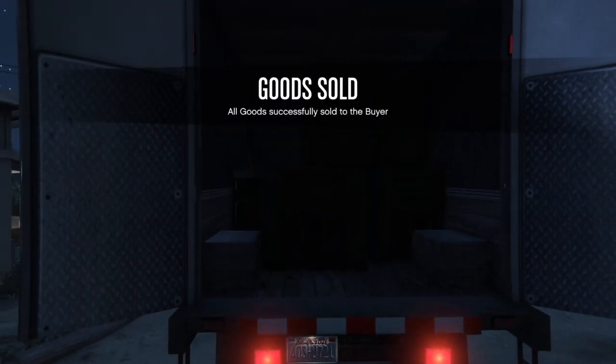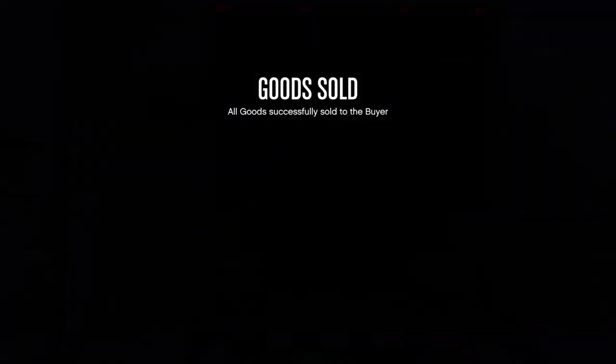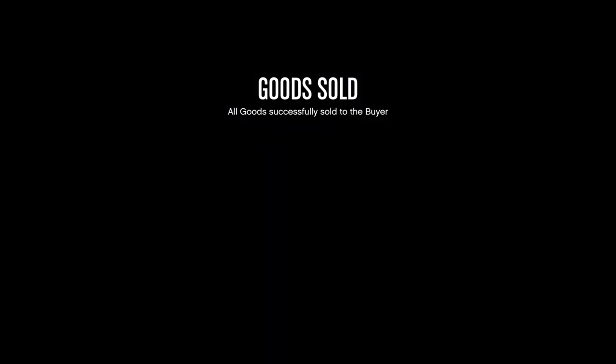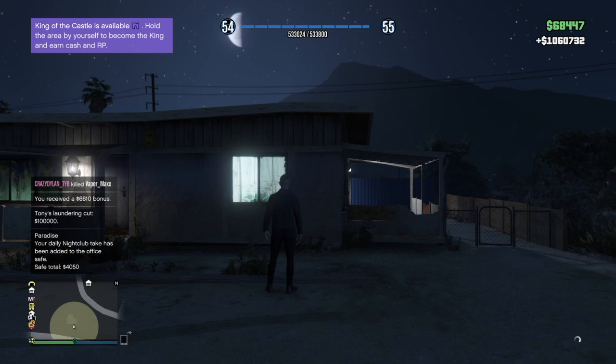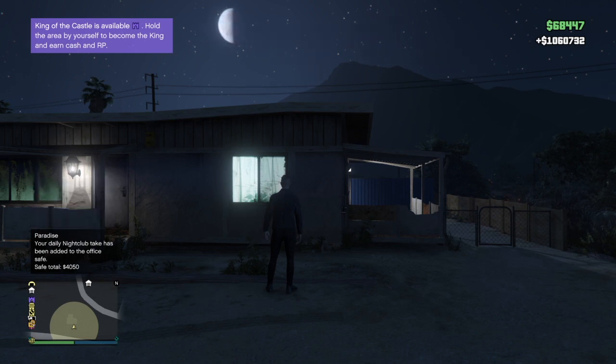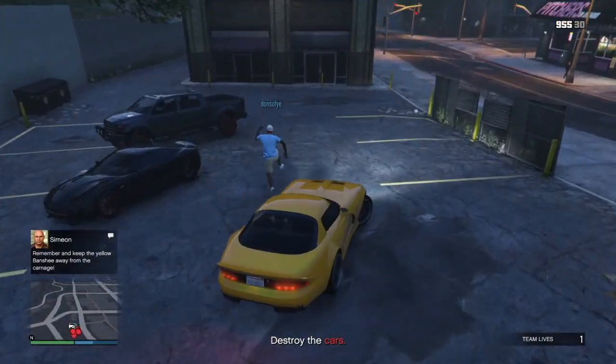I currently make around $50,000 an hour from those five businesses. The best thing about the nightclub is that when you sell, you only ever get one delivery vehicle, unlike cargo crates where you can get up to three. As you can see here, I made a $1 million sale — and that $1 million was made while I was at work, at school, eating, or sleeping. I did absolutely nothing in the game to make that money.